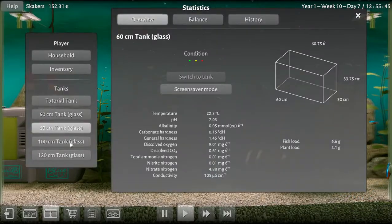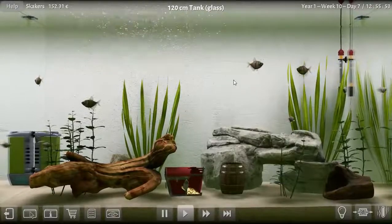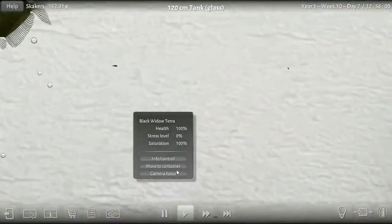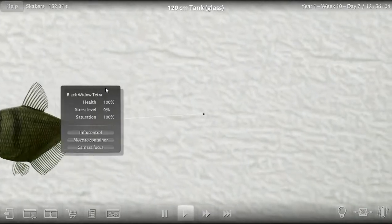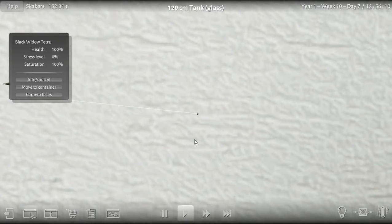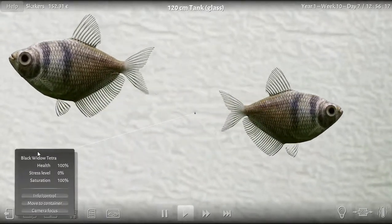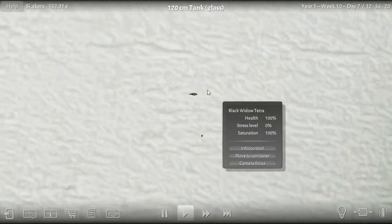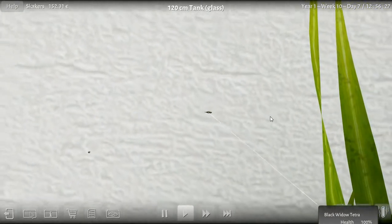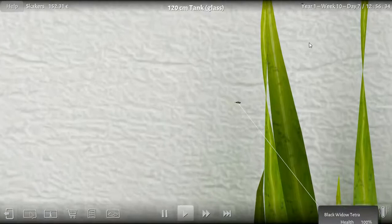And fish in our black widow tank. Our black widows have spawned some little fishies — here's one. God, you can't see them. We'll do a camera focus on that one. Look how little and tiny that little black widow tetra is. Oh, there goes another one back there. Little bitty things.